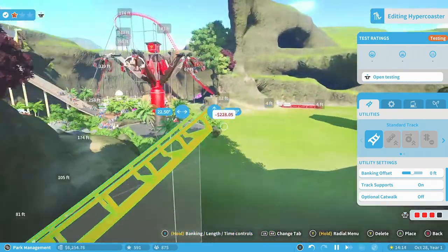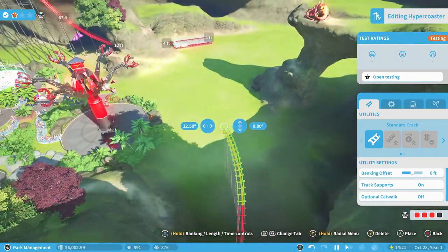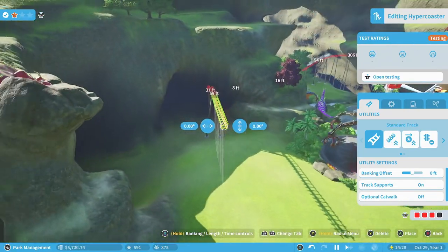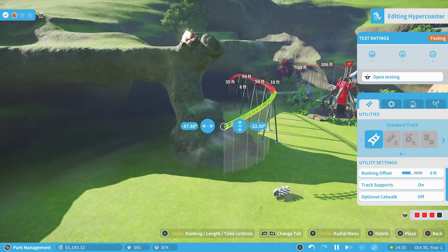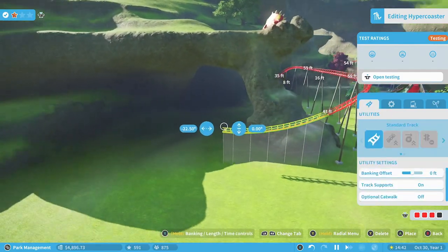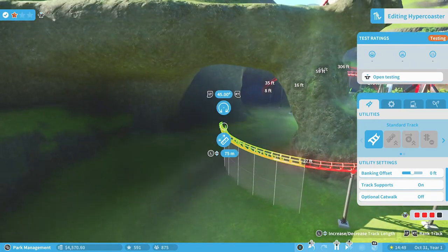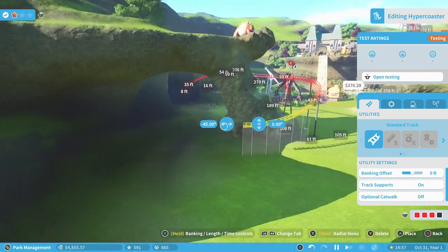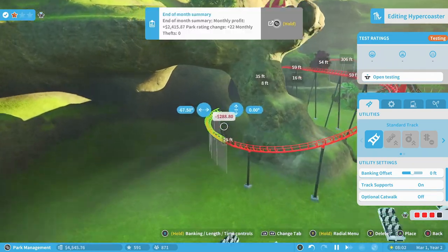Now instead of just going flat right there, we're going to have some speed, so I'll pull up another little hill right here. I'm thinking doing some type of helix or something going around through this arch. The coaster is still doing some virtual tests for us here, which I think is a cool feature — you can leave the coaster testing as you're building. That way once in a while you'll see the coaster and it will show you what it's doing on your most recent part of your build, making sure the coaster is actually making it.